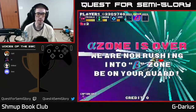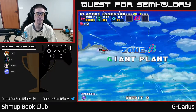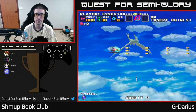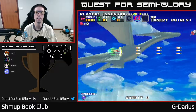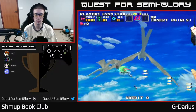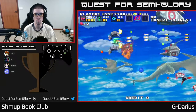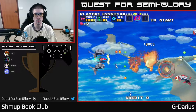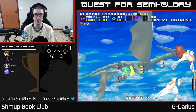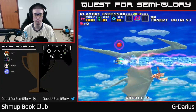So you get extra points for nuking a boss with counter laser, right? Yes. Destroying an enemy with a captured enemy's attack is times 2. Destroying it with bombing a captured enemy is times 3. A basic laser is times 4. A counter laser is times 6. A double counter is times 8. A triple counter is times 10, and a quad counter is times 12.